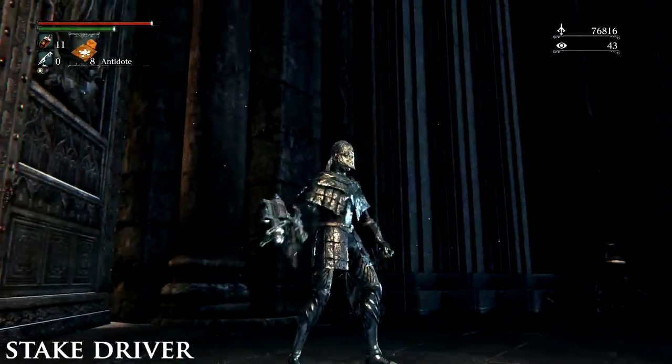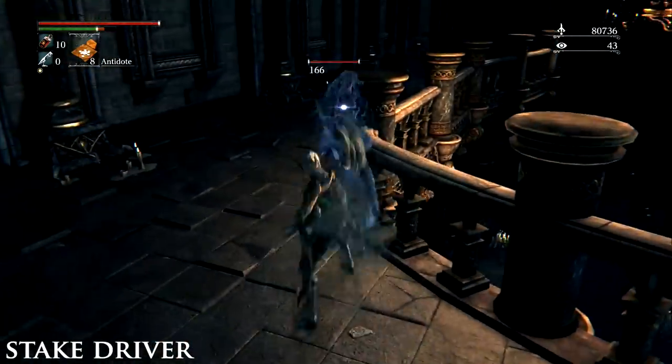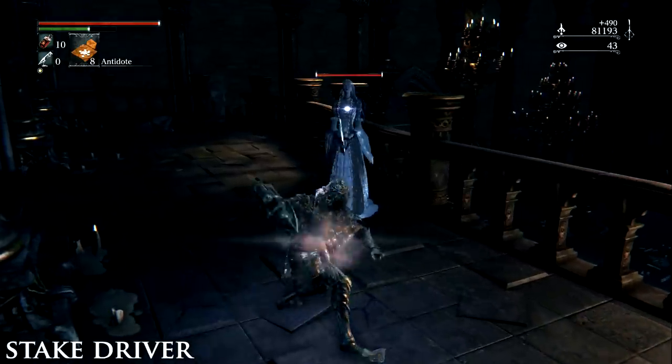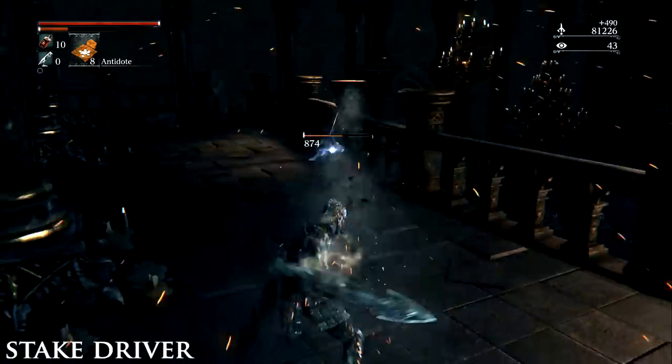Stake Driver. Defeat Djura in Old Yharnam, the enemy who fires the gun at you from the tower, which gives you the Powder Keg Badge to unlock and purchase it at the Messengers for 8,000 Blood Echoes.